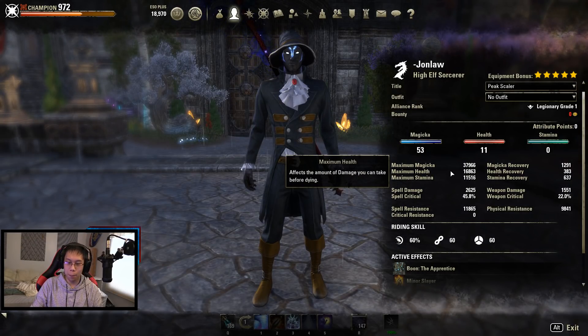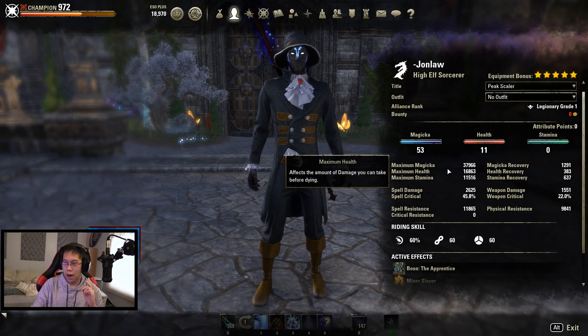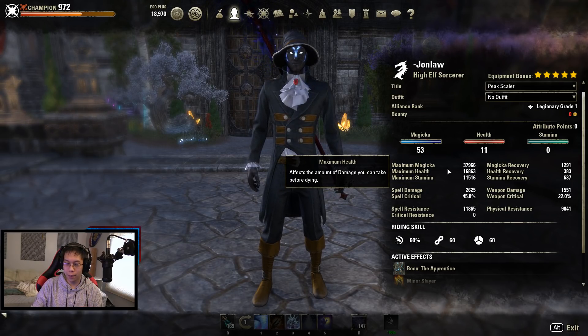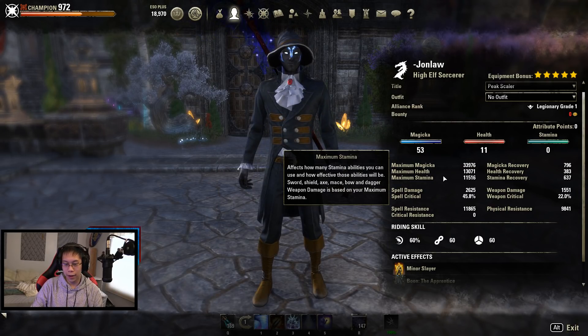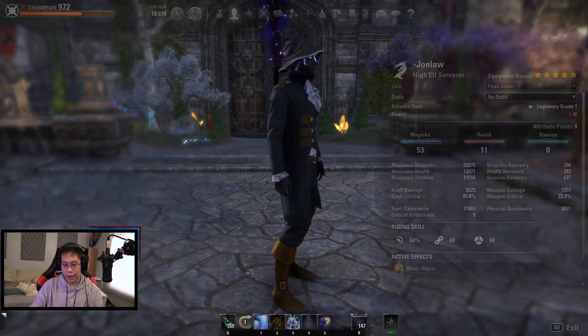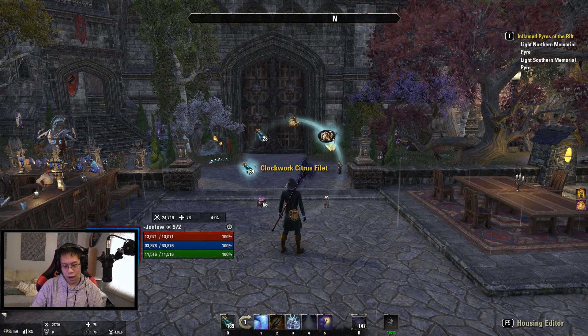I would recommend trying to stay above 16,500 health — it's usually about 17k. If you are doing dungeons and trials, sometimes people use Ebon. This is a pet build, so you're going to be above 18,000. Let me use food so we can get an accurate number.